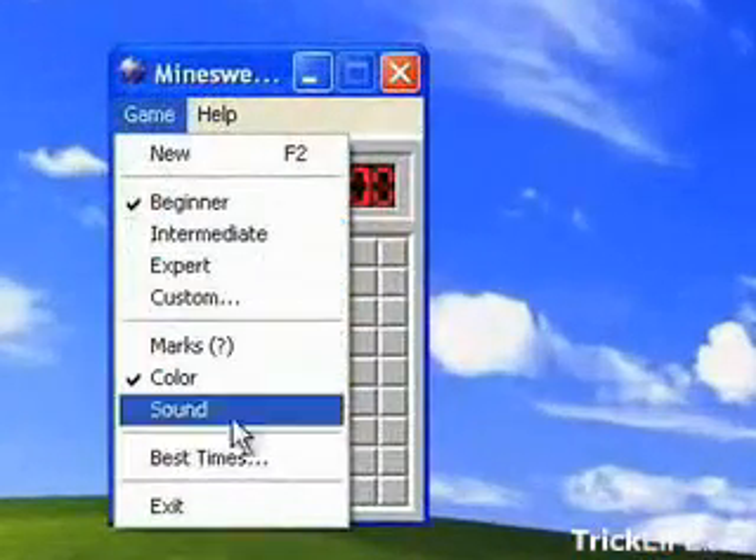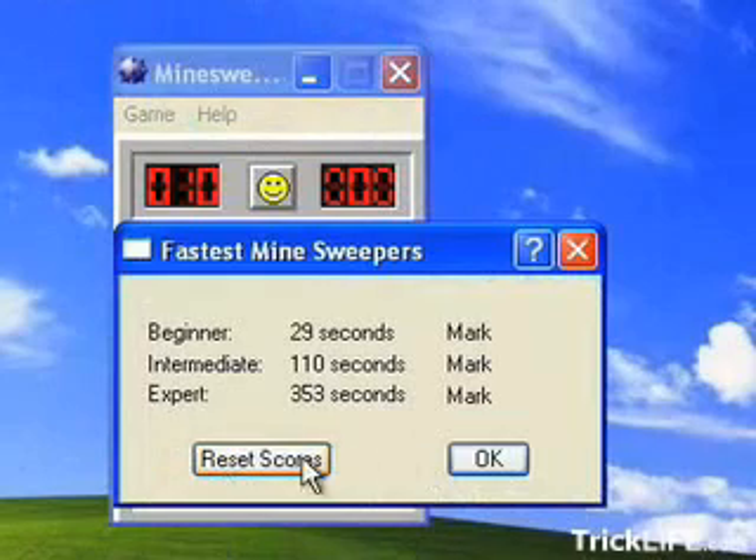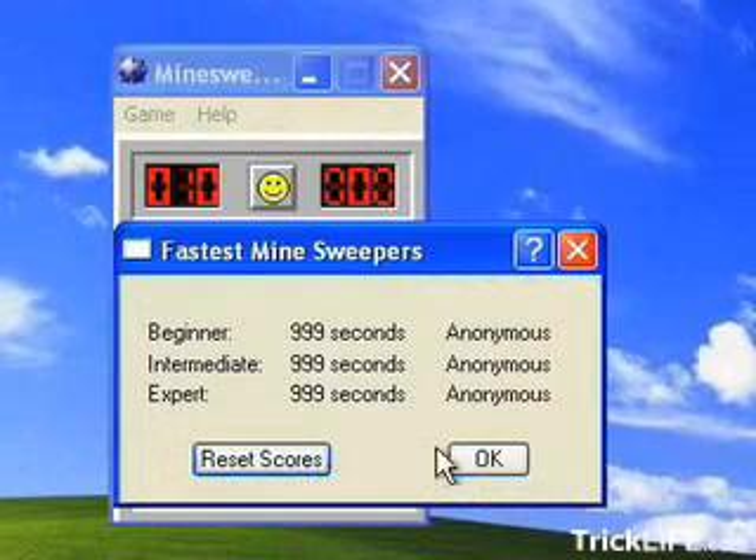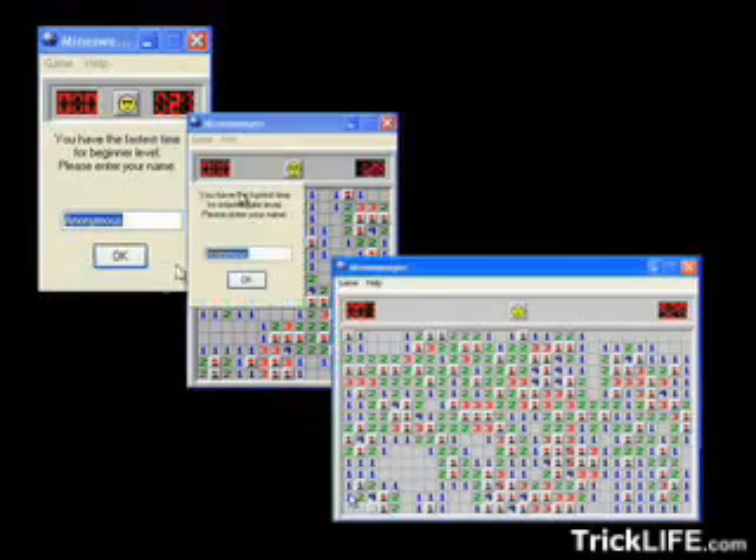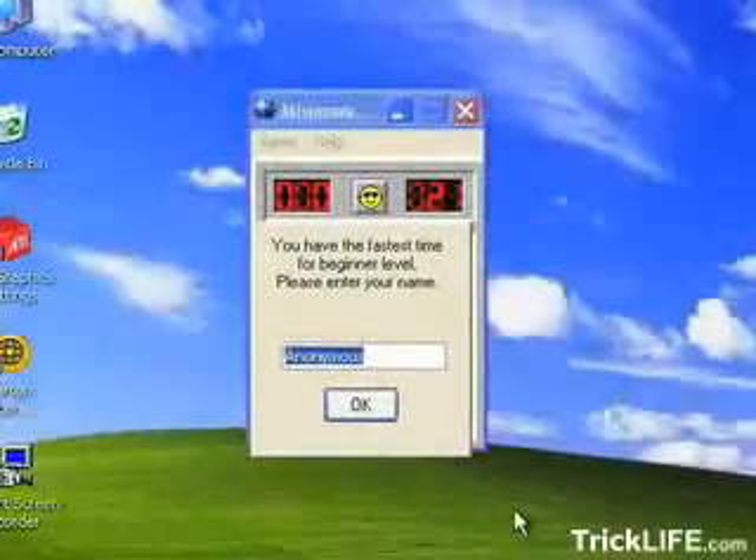Here's how you do it. First, reset your scores. Next, play through the game in all three difficulty settings — Beginner, Intermediate, and Expert. When prompted to enter your name each time, you must write Wrap Field.